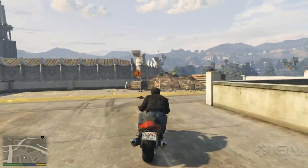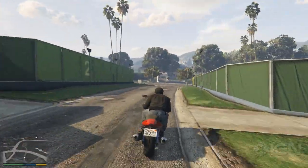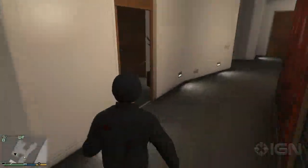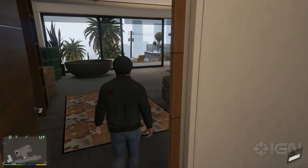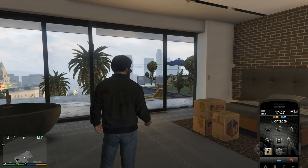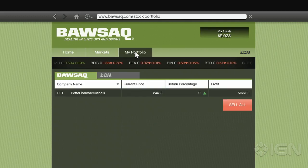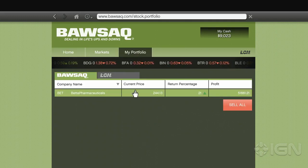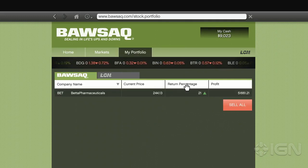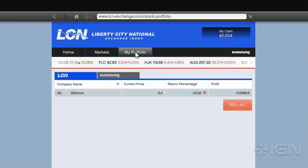Remember how I said things were a little different for those of us on PS4 and Xbox One? For anyone who played the game on 360 and PS3, you'll remember that after this first assassination we were able to get around an 81% return on our investment, and then send that into Bilkington stocks for when it rebounded. Well, it seems like with the update to the new system hardware, Rockstar decided to change something — now we only seem to be able to get a 21% return out of Beta Pharmaceuticals stock.